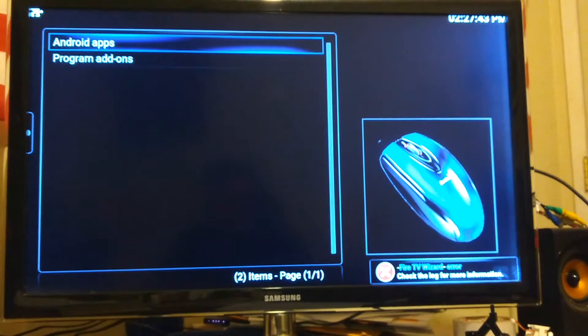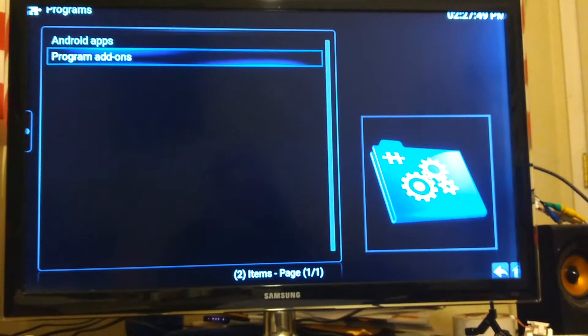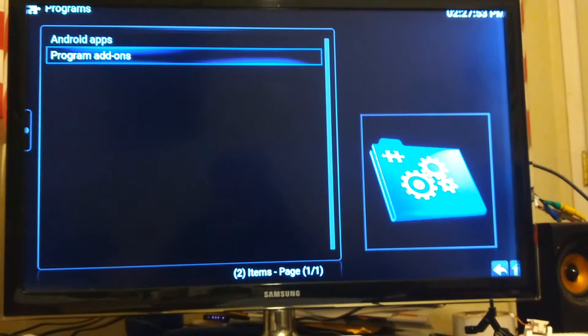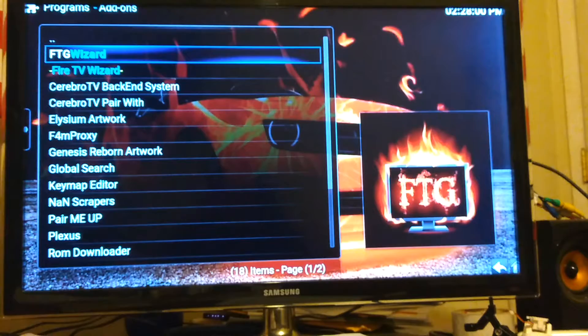The old Fire TV wizard is basically done, so go ahead and select Program Add-ons. We're going to go to FTG Wizard and select it.